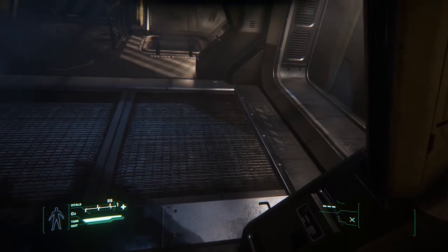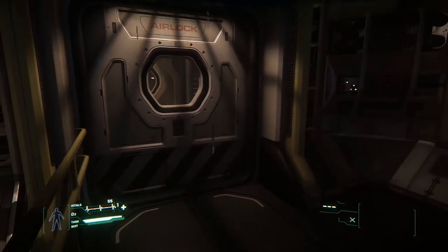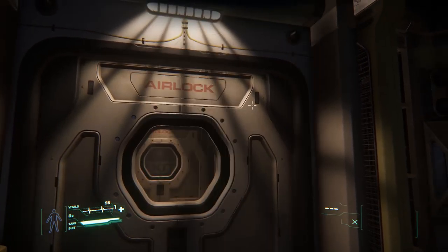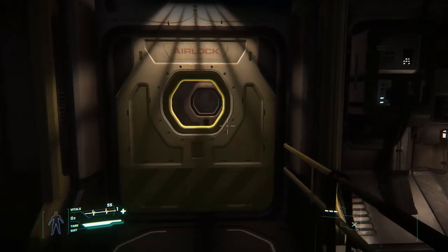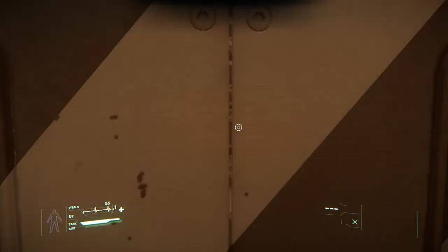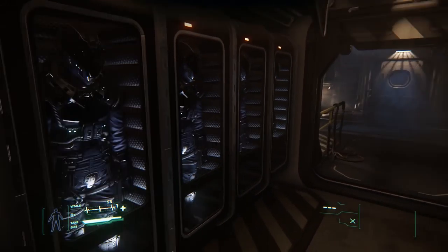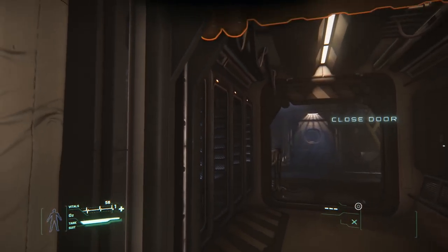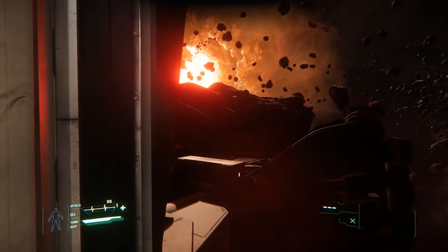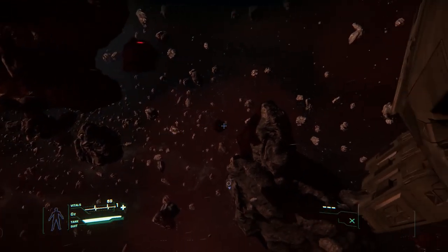Back on this section of the deck, we have these two doors — these are the airlocks to go outside. We've got one here on the left-hand side and one over here to the right. We'll jump out and do a quick run around the ship. We seal off the airlock and out into space we go.